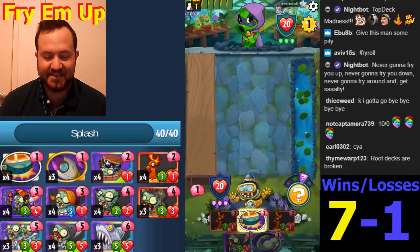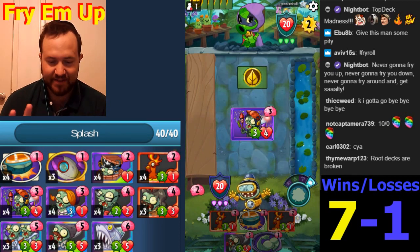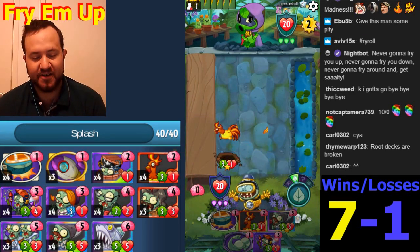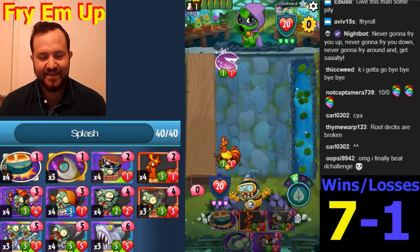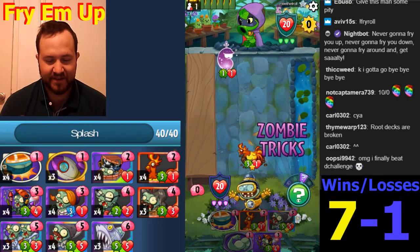We're gonna play Chase the Chicken - Green Shadow, the non-removal expert. Are you kidding me man? It's gonna just be Rooster and Strength next turn - we will give our Roosters Strength, and that had just happened. Yay - move out of the way, just randomly moving it out of the way.